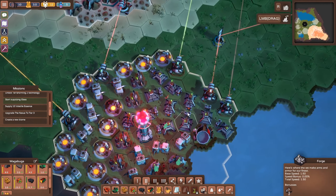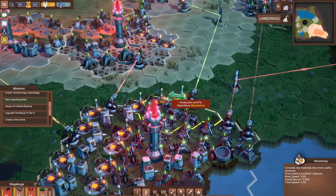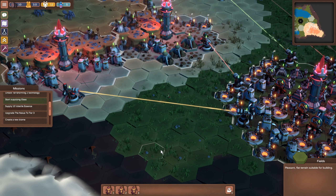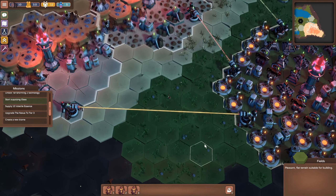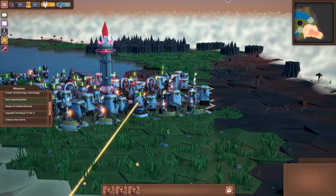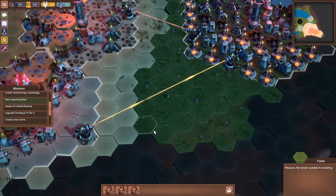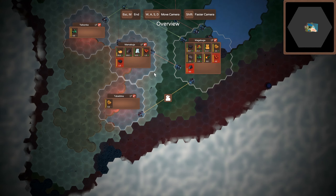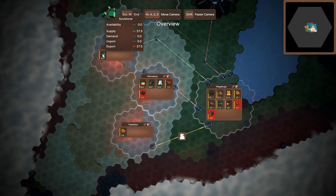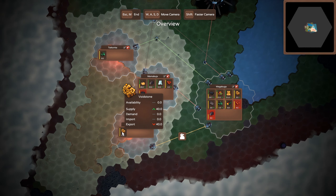We don't want to crowd things out. We've got room here - do we want to try and make use of this space? We've got room here, this is a kind of nice view where we can see what's being produced everywhere in our little towns. That's our soul stone, this is mainly our bloodstone and our voidstone.